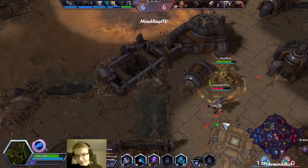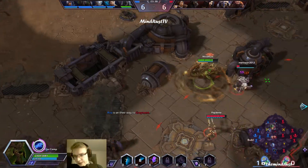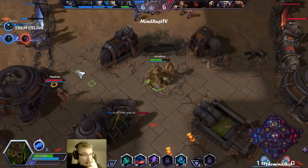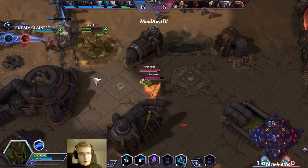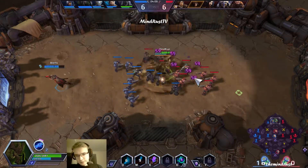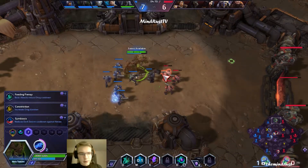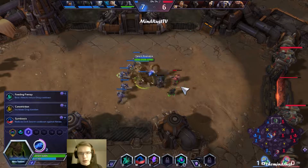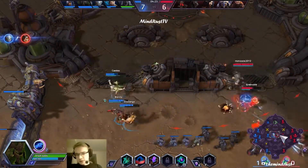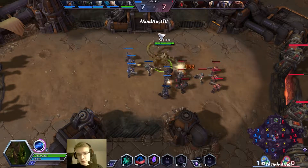Hi Greymane. Okay, got him. Nice one Abathur. We got Ana up here to keep us healed — she was actually pretty high level, I think she had the master portrait. At level 7 we are going for Feeding Frenzy, which allows us to reduce our drag cooldown whenever we use our auto attacks. So this is pretty much an auto attack build which I'm playing here.